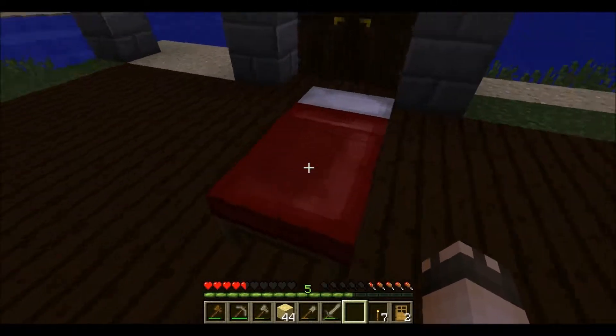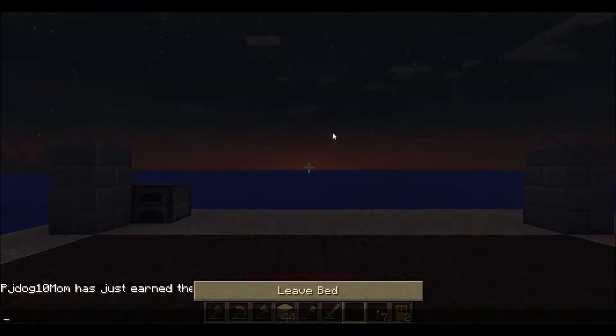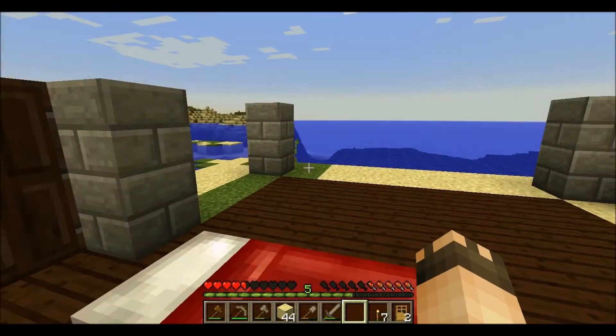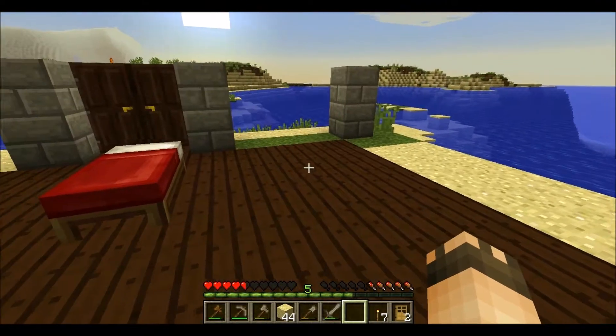I need three pieces of wooden planks and three pieces of wool and I have a bed. I'll place my bed and sleep — look at that view, that's what my morning view is going to be like. I'm up — that gets rid of all my critters. I'll just leave my bed there for now until I have this all built.